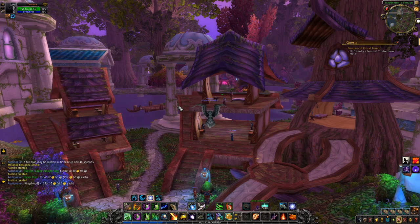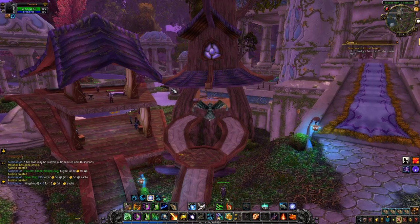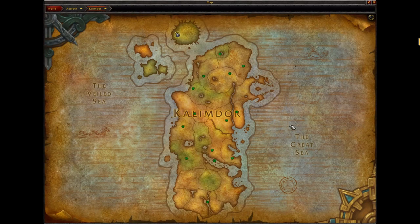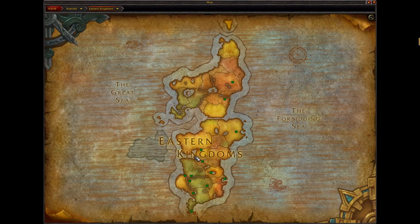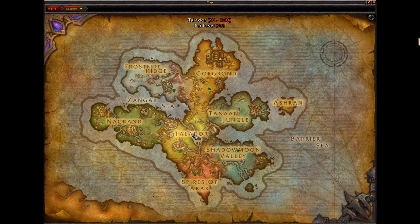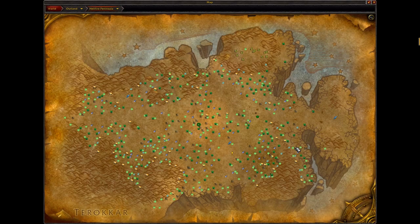I'm going to go back to farming as soon as I hit level 60. What I'm going to do is go to Outland — Hellfire Peninsula, I believe. That's where the gold is. I keep forgetting where Outland is. It's been ages since I've been there anyway — you go here.